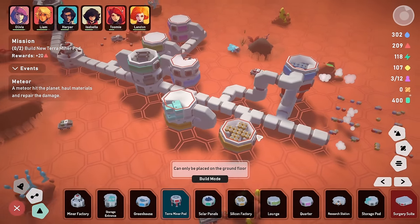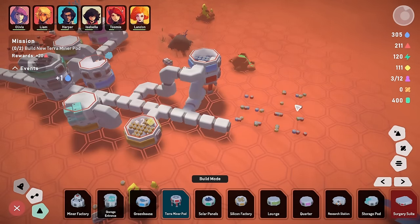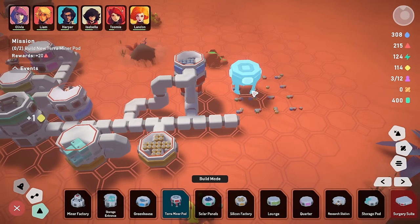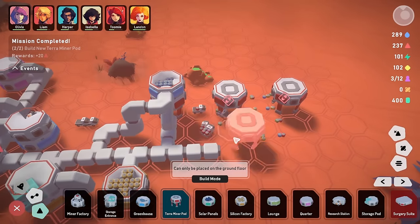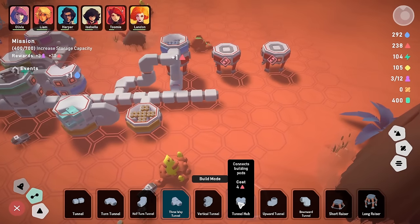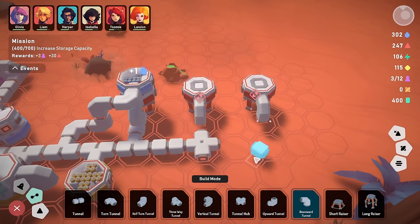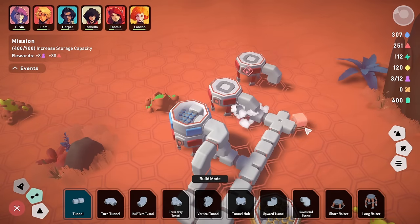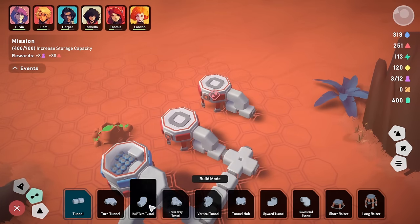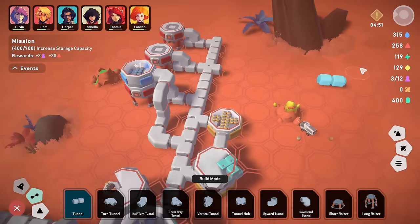We're very near the edge of the map. We rebuild the Terra Miner pod and put in an exciting new tunnel hub, with downward tunnels and straight tunnel pieces connecting everything. We're now generating a lot of the red building material — so much of the red stuff. We need to increase storage capacity, so we pop in another storage pod. But then three more are required — we put them on top of existing structures.